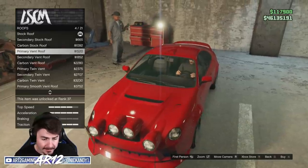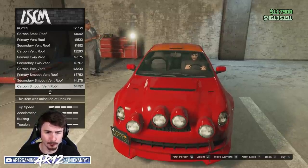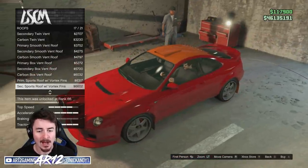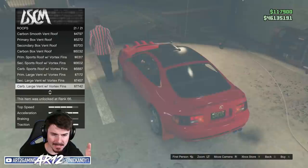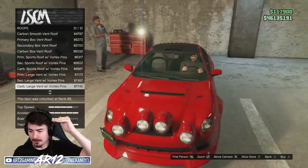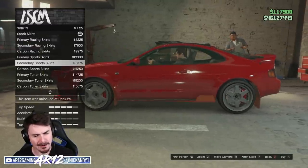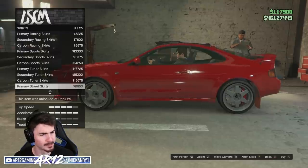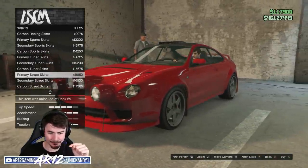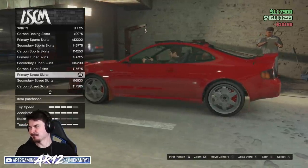This is where we might actually want to consider a roof scoop, as this is a rally car and a lot of real life rally cars do actually have roof scoops. I do like the idea of a carbon fiber roof, and those little fins off the back. Let's go with this guy — it's a carbon fiber roof with the fins and a roof scoop as well. It's kind of like the best of both worlds. Side skirts — we've got some options. I kind of like this one, it fits with the front bumper and the rear bumper.